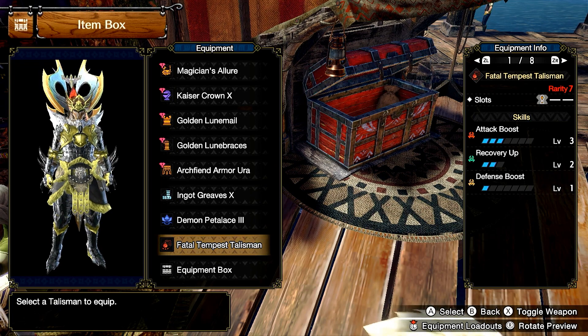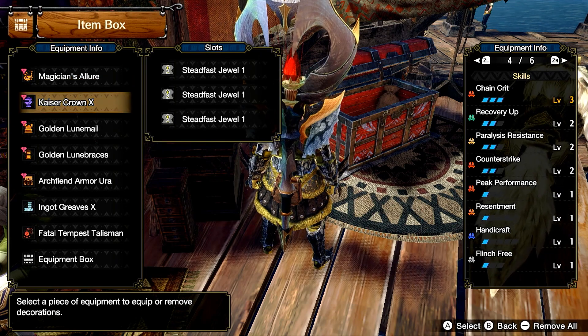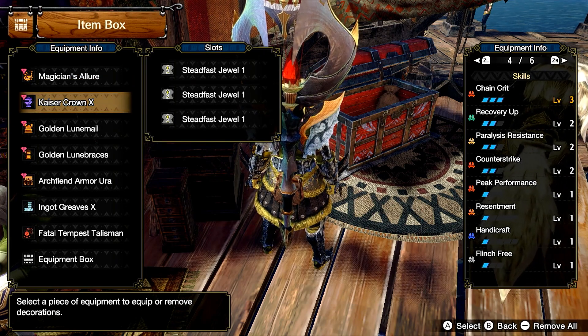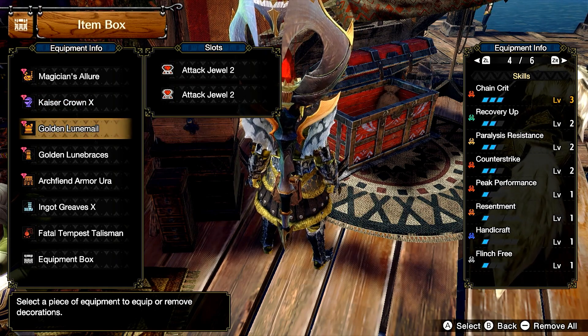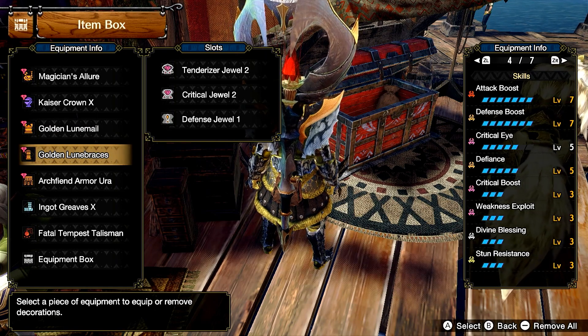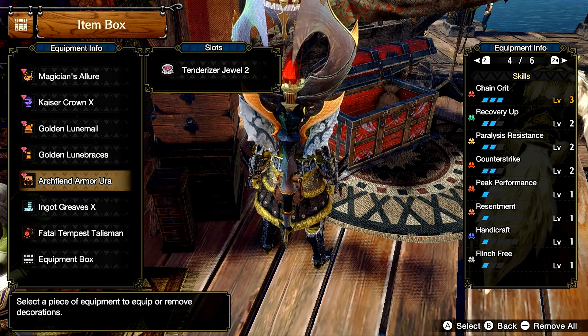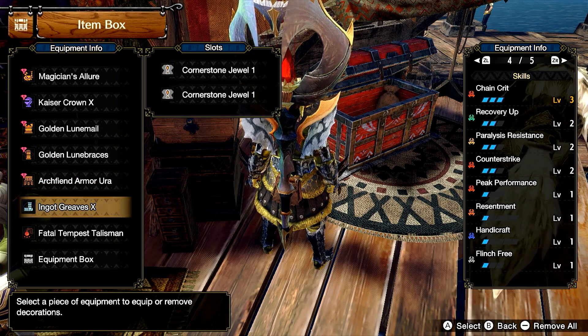For the jewels: I have a Hard Defense Jewel in the weapon. In the head, I have three Steadfast Jewels. In the chest, I have two Attack Jewels. In the arms, I have one Tenderizer, one Critical Jewel, and one Defense Jewel. In the waist, I have another Tenderizer Jewel. And in the legs, I have two Cornerstone Jewels for that all-important Defiance.